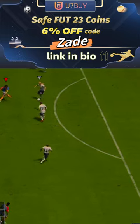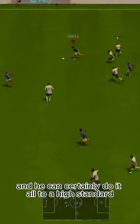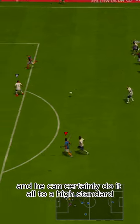U7 by code Zade, 6% off. Passing-wise, he's pretty good. The engine boost is nice and he can certainly do it all to a high standard passing-wise.